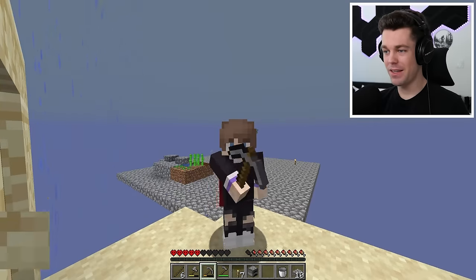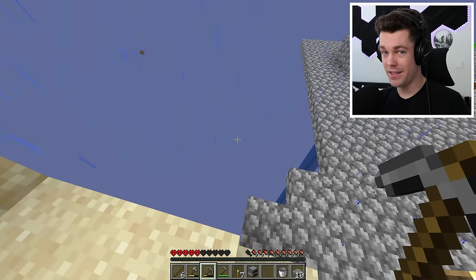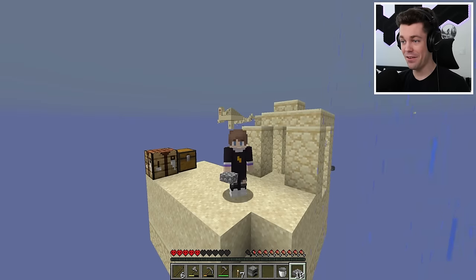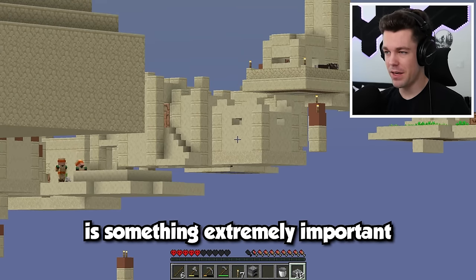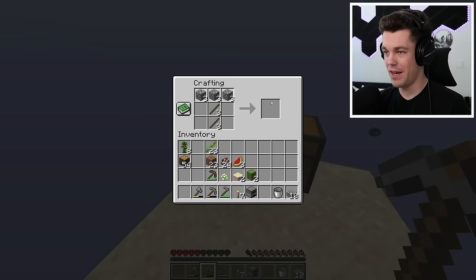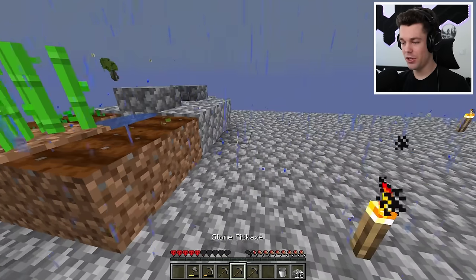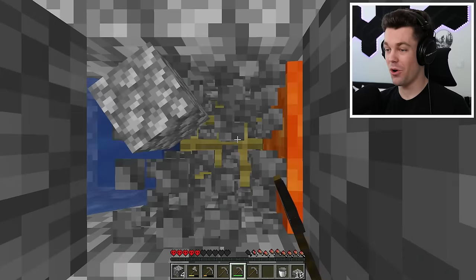We're going to be doing something kind of dangerous next. Since we've already survived two nights in this world, the next night is going to spawn phantoms. With no food and no protection, having phantoms spawn is going to be extremely dangerous. But over here we have a village, and inside of the village is something extremely important — beds. Because with beds, we'll be able to skip the nights and the phantoms, and that should help us stay a whole lot safer. To get over there, we're going to need a ton of blocks, so I've crafted up a bunch of new pickaxes and we'll start the long task of getting some more blocks.